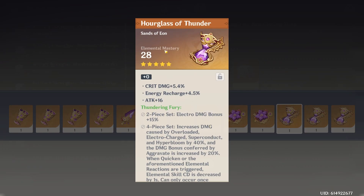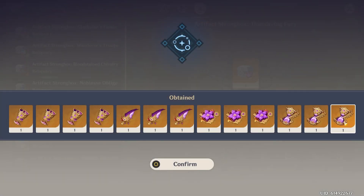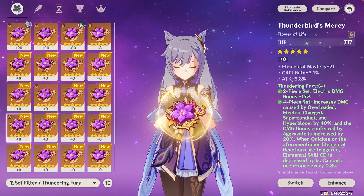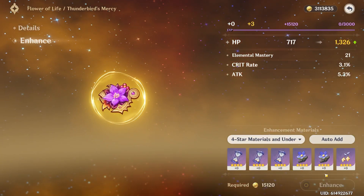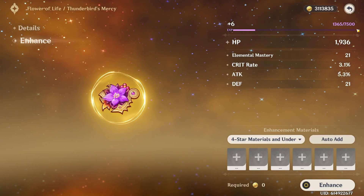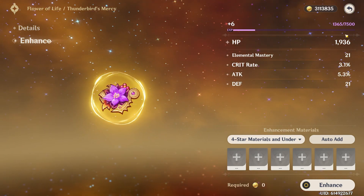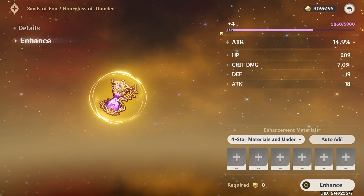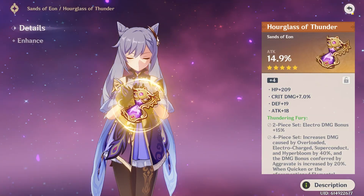Why couldn't you have been attack percent? Oh my god — I already have... all right, this is probably better than the one I currently have though, so I just probably locked it. Okay, well if you roll crit rate, you're good — we'll hang on to you. If we roll crit damage, automatically better. I hate you, flat defense — you're the worst. Nope, we're trashing that one too, unfortunately.